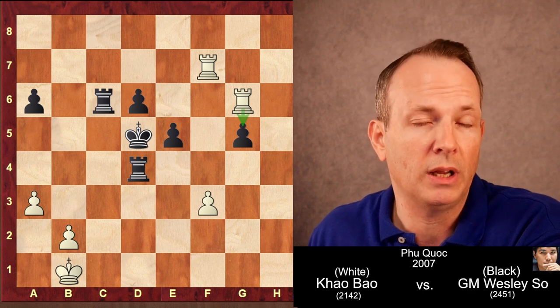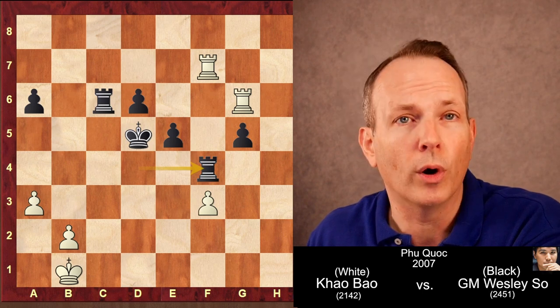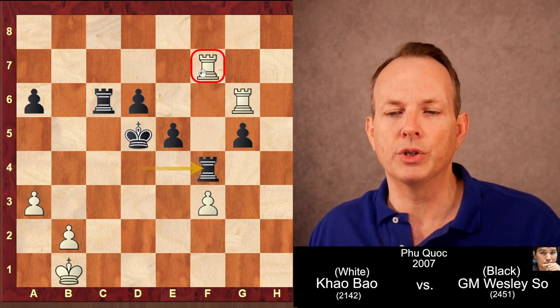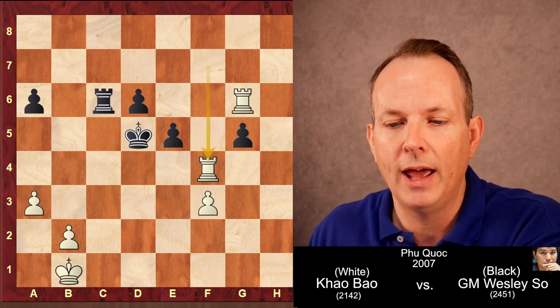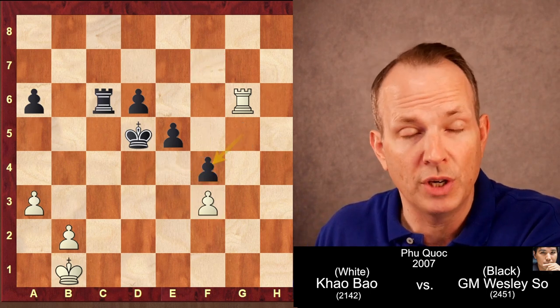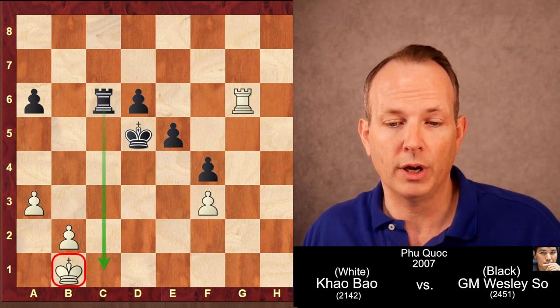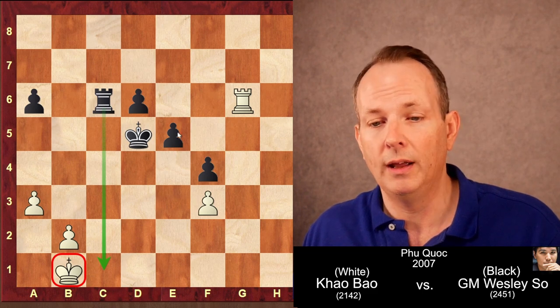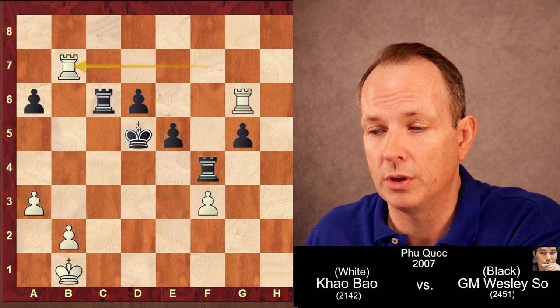Rook to G6, immediately attacking the G5 pawn. Wesley So plays rook to F4, offering an exchange of rooks and attacking the pawn on F3. If rook takes F4, he would just take with the G-pawn, and this is a dominating position — black is just completely winning. His rook cuts off white's king, and he's got this mass of pawns in the middle of the board.